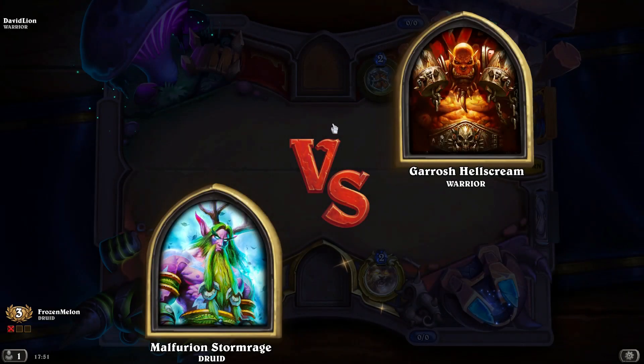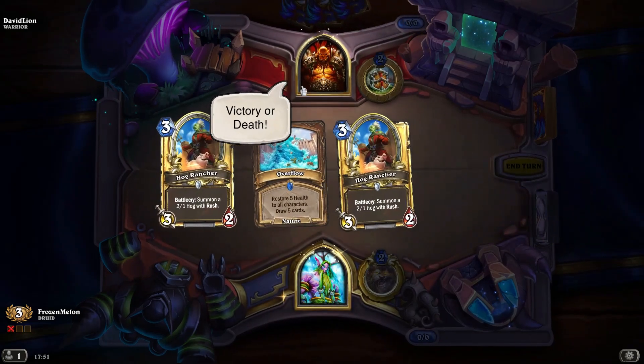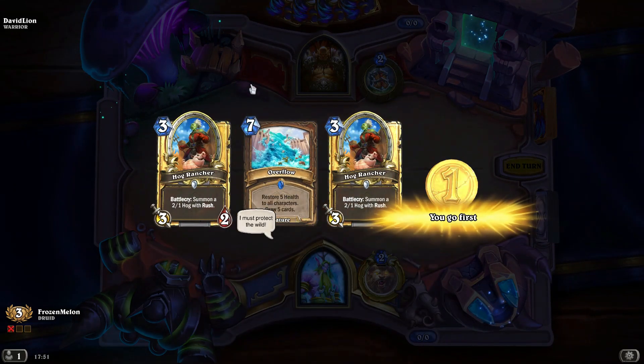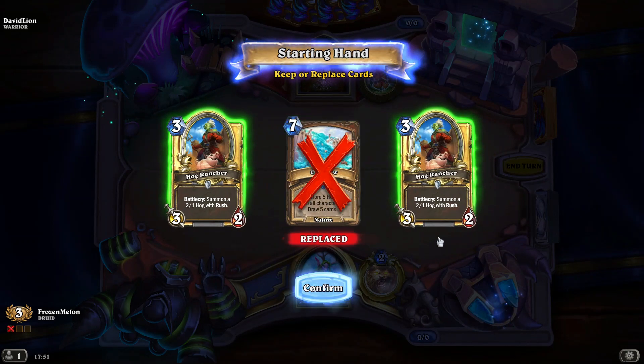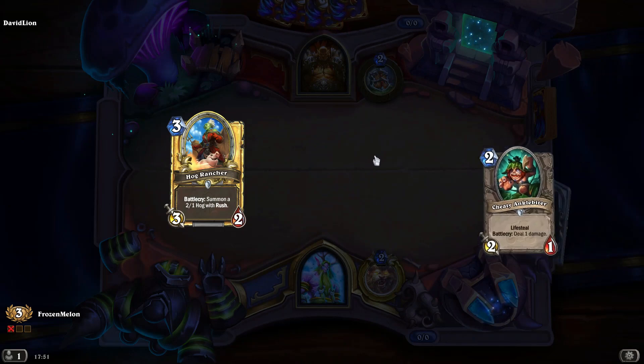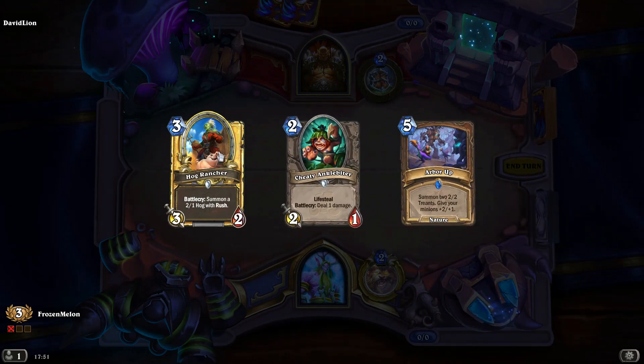Our first game today is against another Warrior, so I'm going to have to be very careful. We need to keep tempo — last time we didn't have the coin. I took my two-drop, so I'll toss the three here and try to get one. We did get one — not the best one, but we got one.